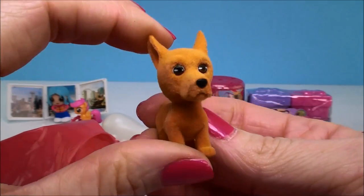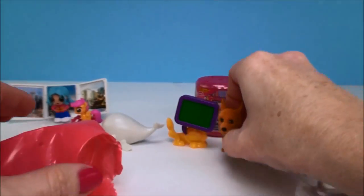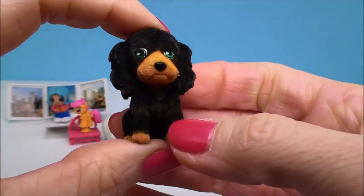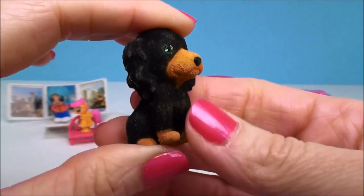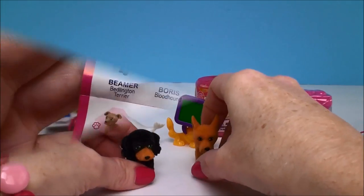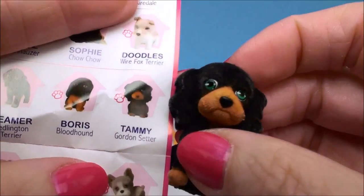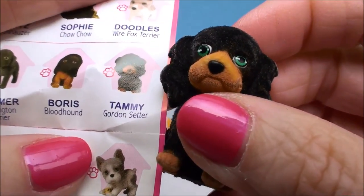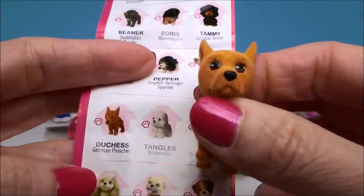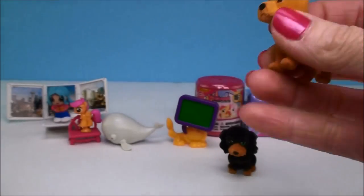Aw, look at this guy. He's pretty cool looking. Aw, I just love puppies. Aw, look at this one. What a cutie. Alright, let's get our guide and see what their names are. I love dogs. Okay, so it looks like we have Tammy right here, and Tammy is a Gordon Setter - definitely a cutie. And this one, this one's name is Duchess. And Duchess is a German Pinscher. Very cute.